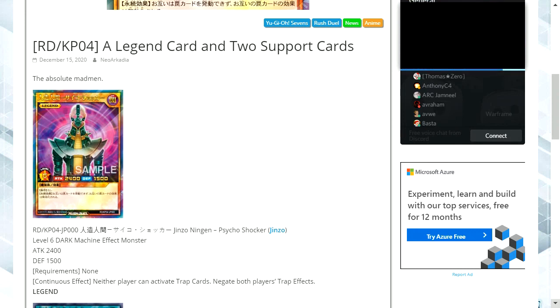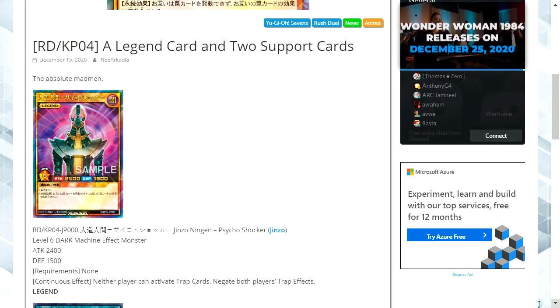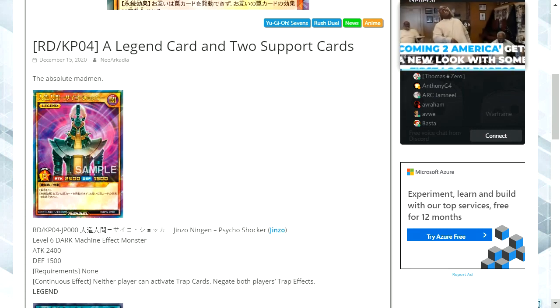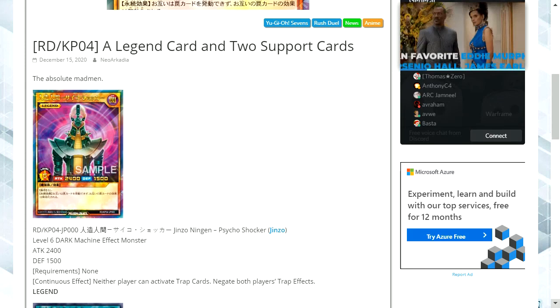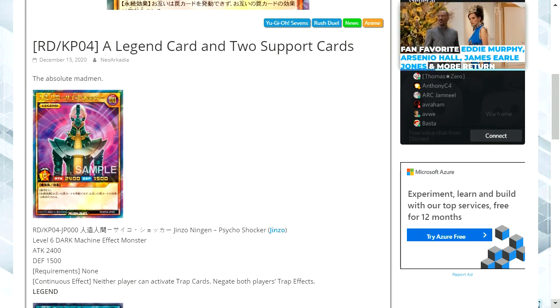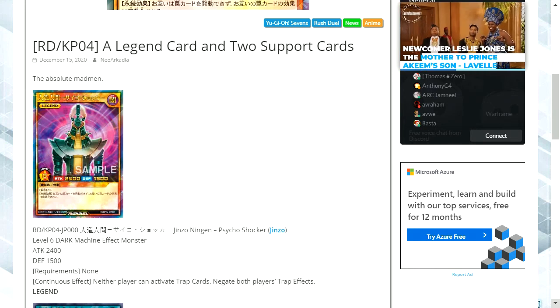Unfortunately with legend status, you're only able to run one legend card within your deck, and that's it. So you have to be very specific in the type of deck you're building, and it has to be very focused on that card because you can't add additional ones no matter what you want to do.